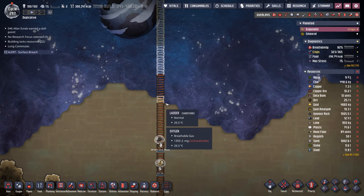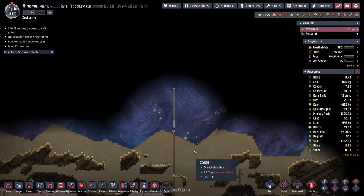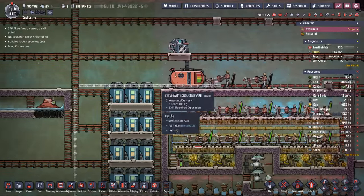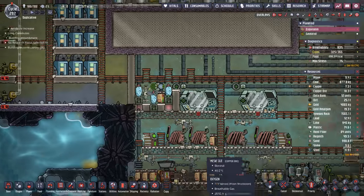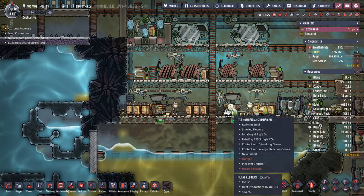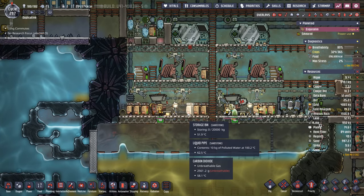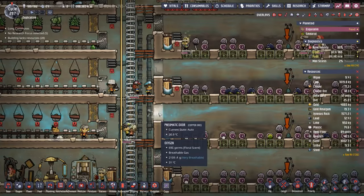Ironically, we just got the surface breach alert when these dupes broke through, even though we've actually been in space for quite some time. Also, as we get more lead we're putting down more heavy-watt conductive wire, bringing it all the way down to get material study research onto our main grid. We also want to do the same with the metal refineries, although those won't be around too many more episodes as we eventually get a dedicated industrial area.